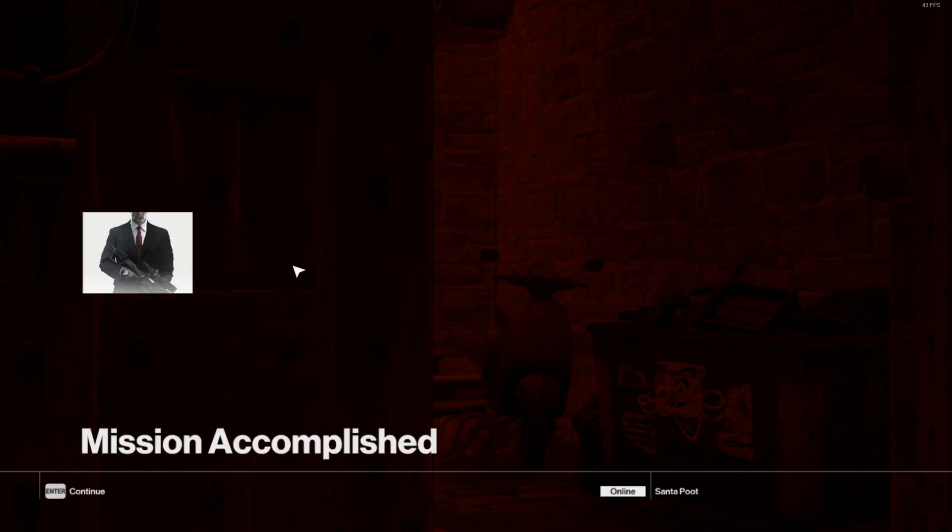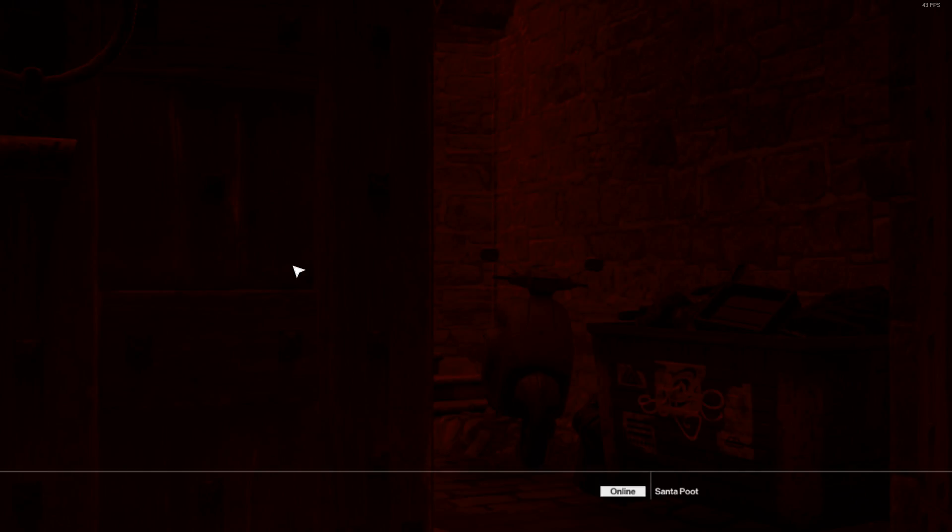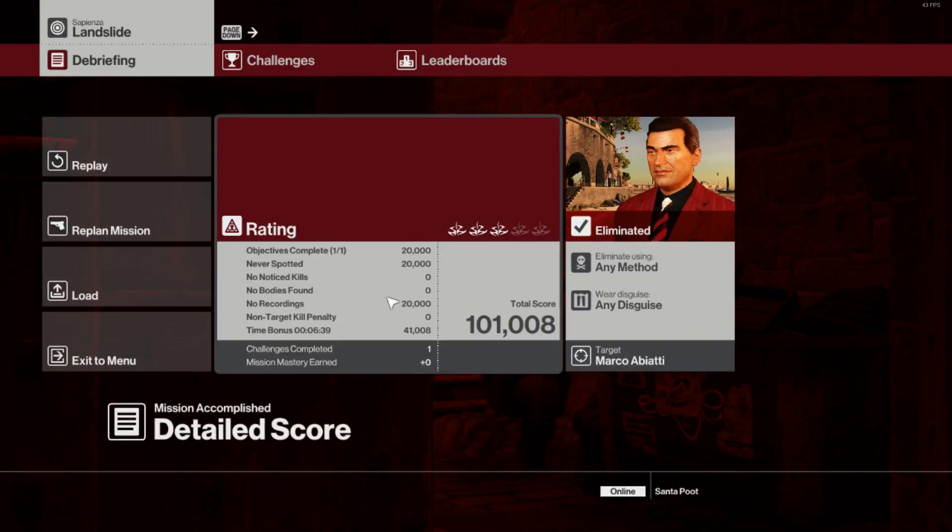There you go — oh, that works. Sniper assassin! But you still lose points — you still get points taken off for no-noticed kills, no bodies found. I don't know if there's an actual way to avoid that, there probably is on YouTube somewhere. But if you guys enjoyed this Hitman sniper assassin tutorial, let's get two likes and I'll see you guys next time.